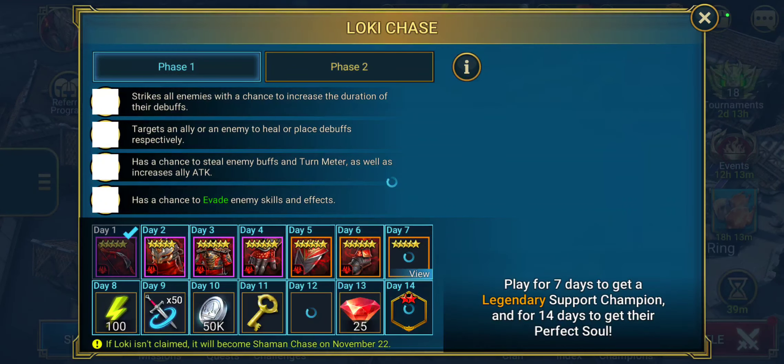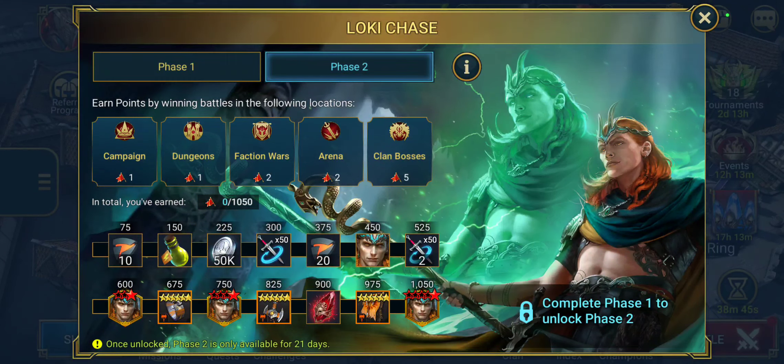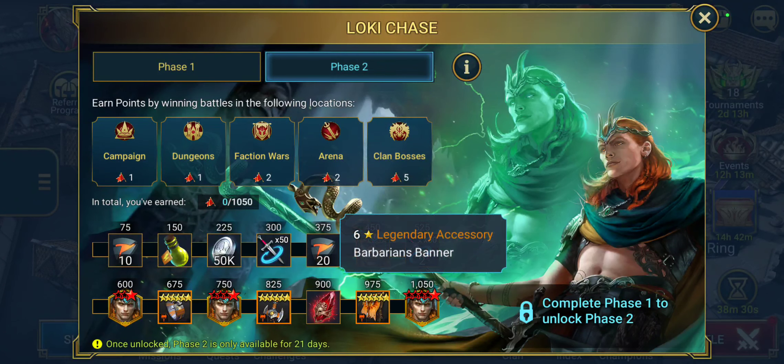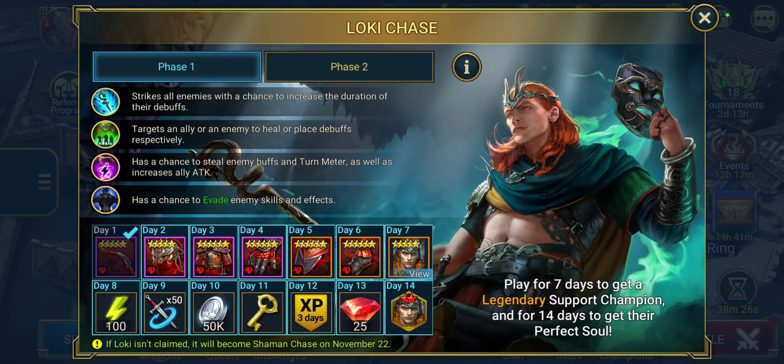I am recording this on the first day of the current Loki chase event. Log in for three days to get the legendary support champion Loki, and 14 days to get his perfect soul. Upon completing phase one, you will unlock phase two, giving you a chance of getting additional soul parts, as well as an avatar for Loki, rings, amulets, banner, and a primal shard, which is pretty cool.